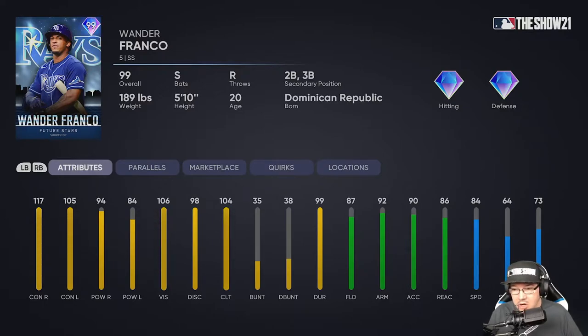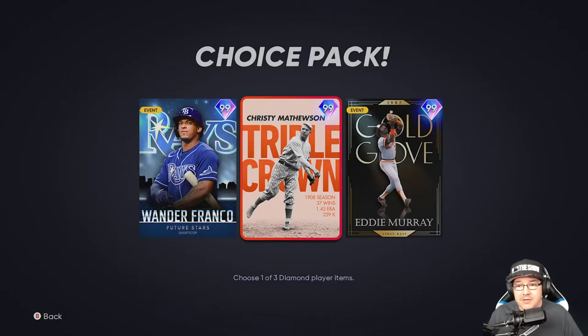Wander Franco also gives you 84 speed so he can steal you a couple bases. I struggle a lot with lefty-lefty matchups sometimes, and being able to just not worry about that is great. Also worth noting he's not only a shortstop but also plays second base and third base, which gives him a lot of lineup flexibility.